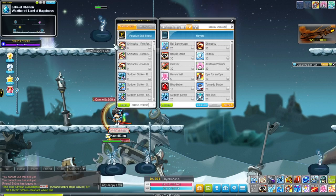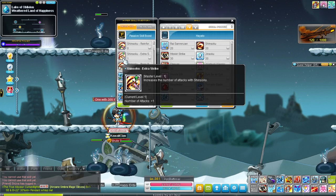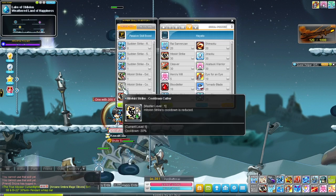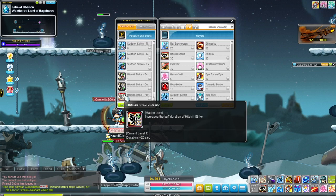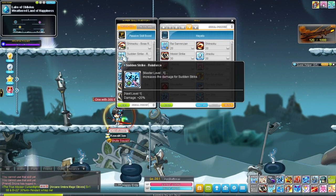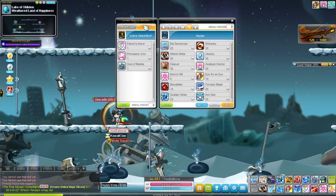Moving on to Hyper Passives — do not do what I did. I would not recommend putting points into Shinsoku because the skill is not that useful. What I would do instead is do all three hypers for Hitokiri Strike: give it one extra line, reduce the cooldown, and increase the duration of the crit rate buff. Then I would put the last two points into an extra hit of Sudden Strike and increase the damage of Sudden Strike, since you use it pretty often. You don't care about how many mobs it hits, so don't do that one.